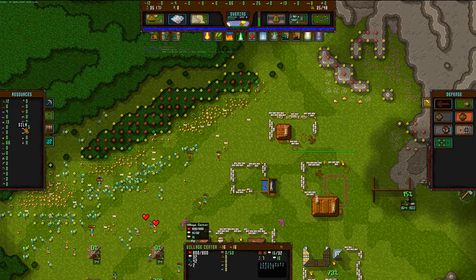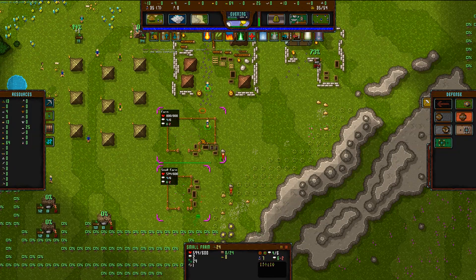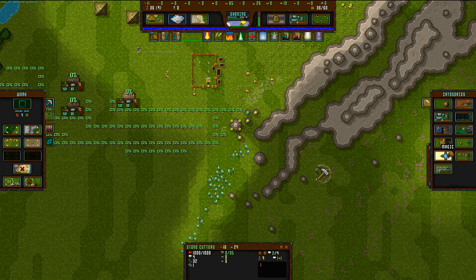We've got 10 wood, iron ore for some reason, silk — and we're getting more and more silk. Loads of food — food we probably don't need. We can probably take away some farmers. Oh, Anya! I love this game, it's so cool. I'm a bit worried — there's a gap there, and that's going to be a problem. People haven't built the walls yet — I guess they'll get around to it when they're not busy.